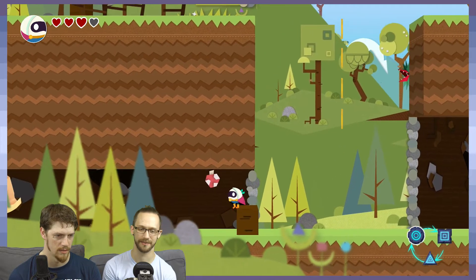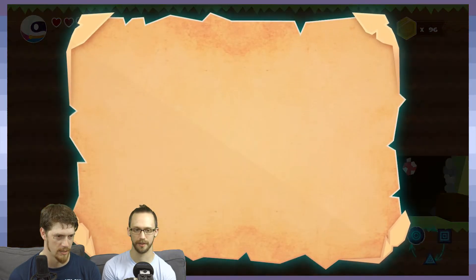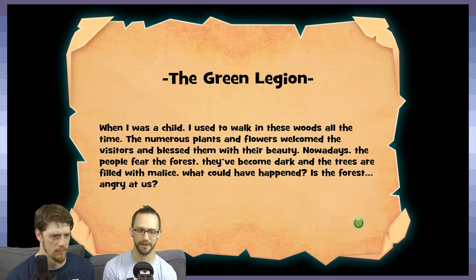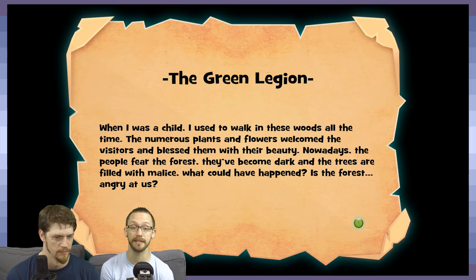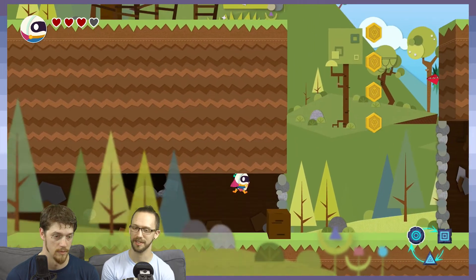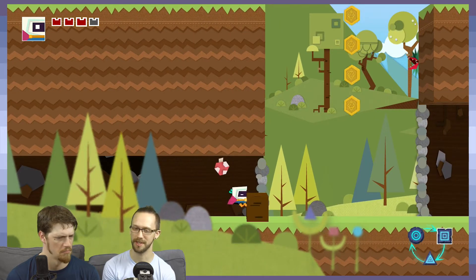There's a thing over there. The Green Legion - "When I was a child, I used to walk these woods all the time. Numerous plants and flowers welcomed the visitors and blessed them with their beauty. Nowadays, the people fear the forest. They've become dark and the trees are filled with malice. What could have happened? Is the forest angry at us?" I don't know if that ever actually gets answered.